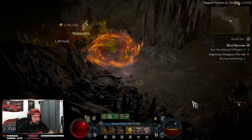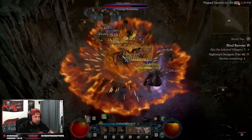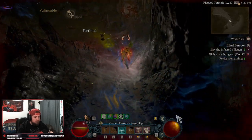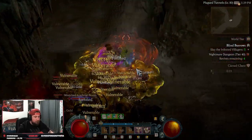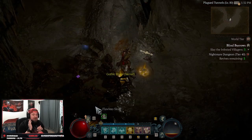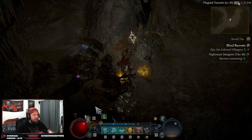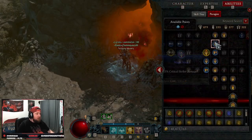Today I'm going to bring you my Barbarian Whirlwind build for Diablo 4. I just did Hota and now we're testing out Whirlwind. It's probably the best build for the Barbarian in the game. We're going to go over everything you need — skills, gear, abilities, paragon — and how to play it. This build is very fast at speed clearing and single target damage, comfortably clearing Tier 40 Nightmare Dungeons or higher.